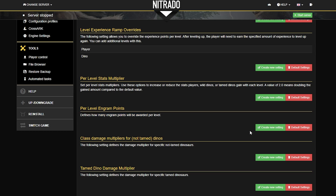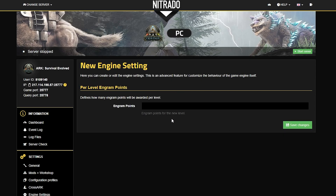This will define how many engram points are awarded per level. All you do is click the green 'Create New Setting' button, and in this setting is where you'll put in the amount of points you want to give per level. For example, let's just do 10.